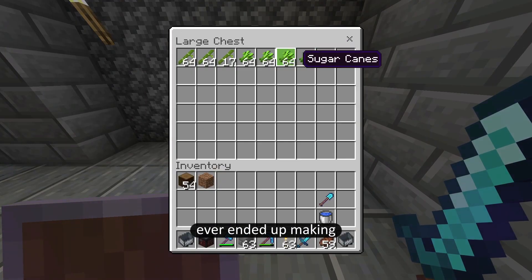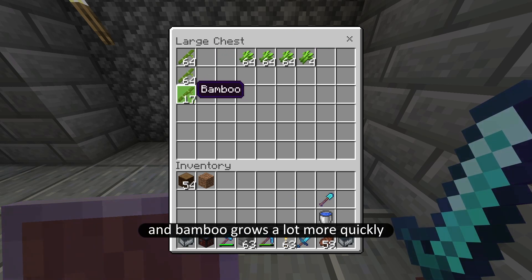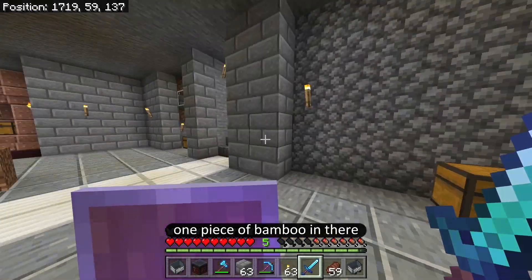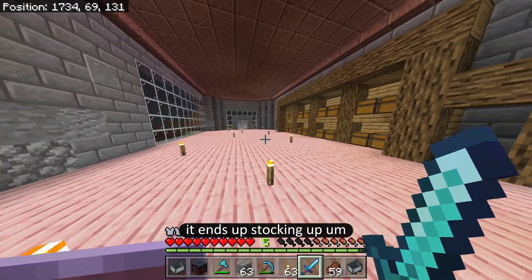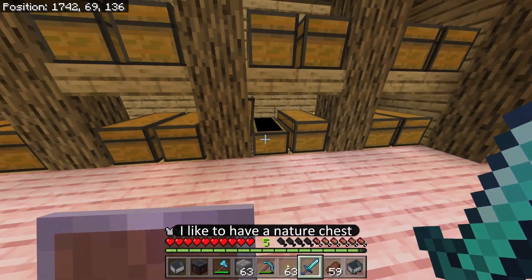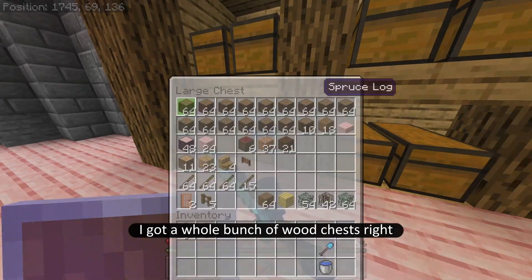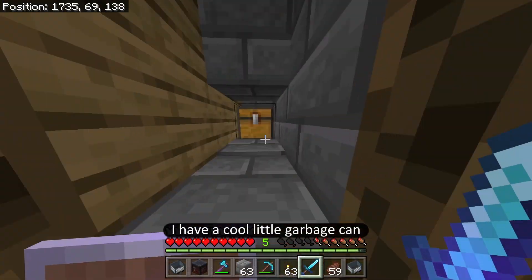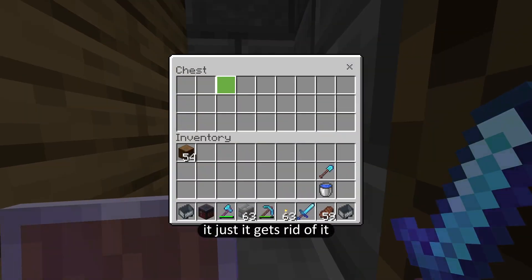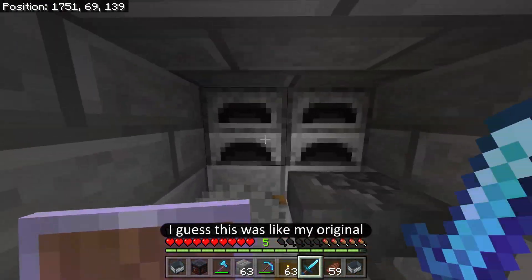Over here is a sugar cane farm — one of the first projects I ever made. Because sugar cane grows slowly and bamboo grows more quickly, I use bamboo to make this farm more efficient. It's not meant to be a bamboo farm but over time it ends up stocking up. Up here I have my chest room with lots of chests sorted the way I like: a nature chest, a mob chest, a utilities chest, redstone, and all kinds of different block chests. Over here I have a cool little garbage can — whatever you put in, once you step off the plate it gets disposed of very safely.